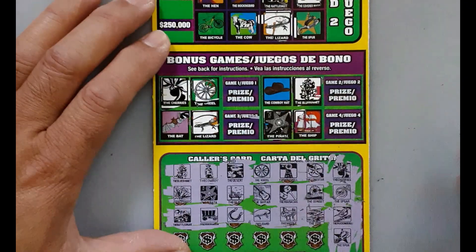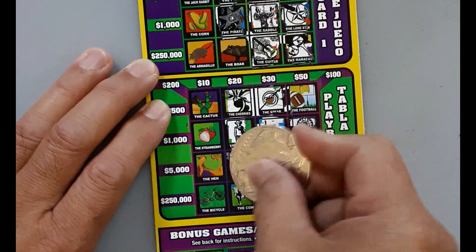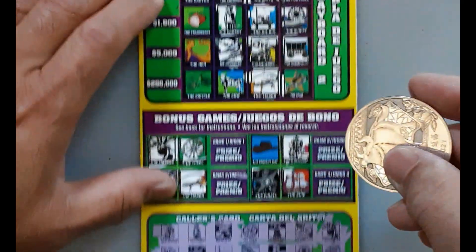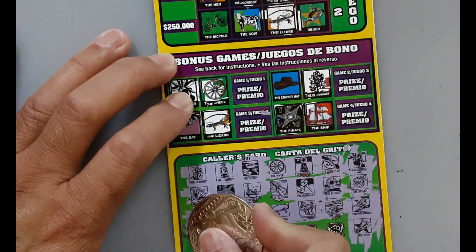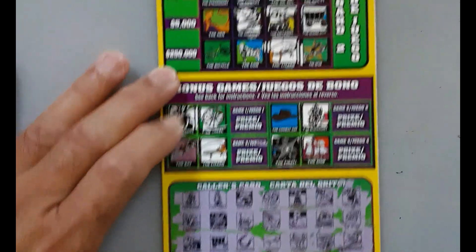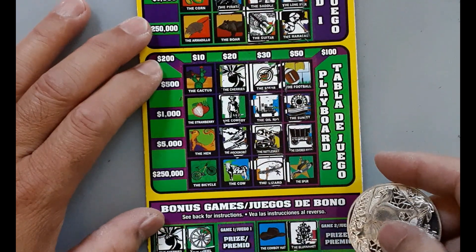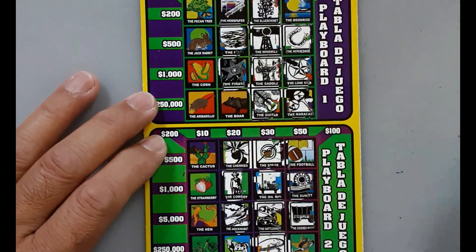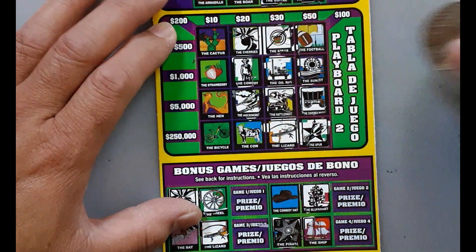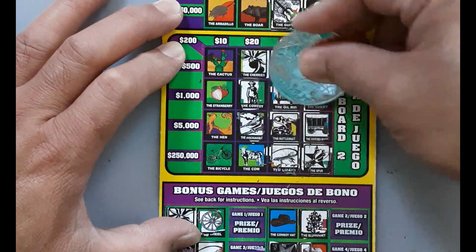Mockingbird and spare. Mockingbird — all right, looking good. Spare — no. All right, yeah, one more line. Football, football shoes, and moonrise — football should get all this. Football and we get spare — football, all right! Hey nice, this is a good card.